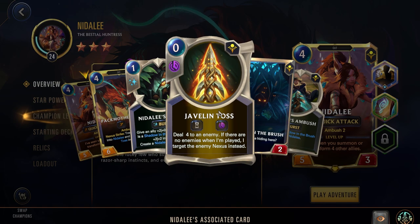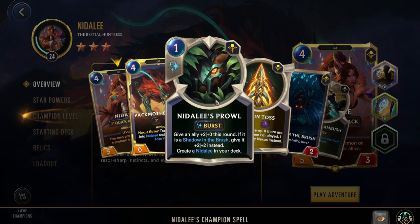Her leveled-up effect is Nexus Strike: transform you back into Nidalee and create a Javelin Toss in hand. That Javelin Toss is a 0-cost slow spell — deal 4 to an enemy. If there's no enemies when played, target the enemy Nexus instead. So you're generating a decent removal spell, or one that can also chunk down the enemy Nexus, which is quite nice. Her champion spell is Prowl: give an ally 2 power this round. If it is a Shadow in the Brush, give it 2-2 instead. Since this is a champion spell, it's creating a Nidalee in your deck.